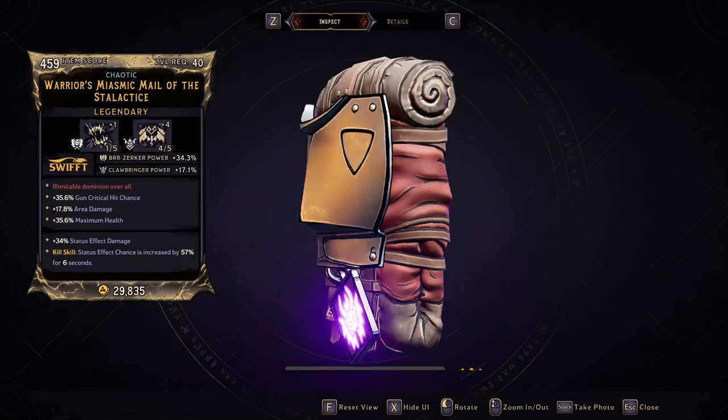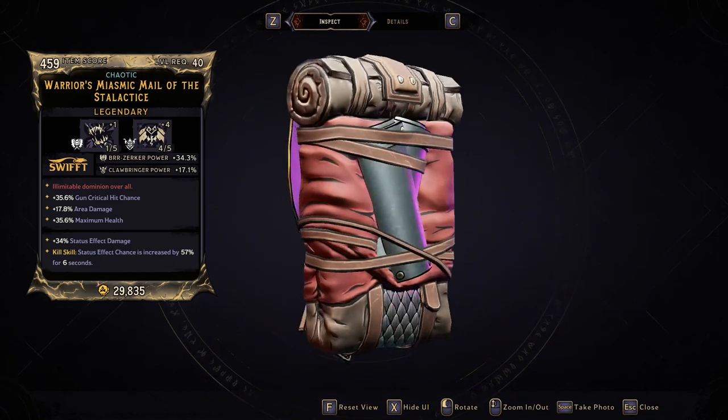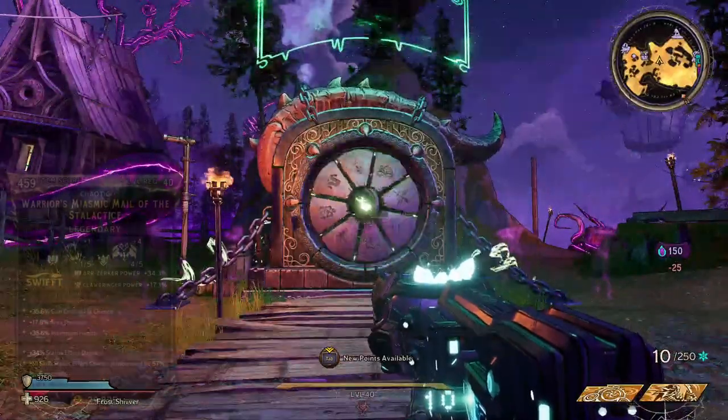In this video we're going to be going over the new legendary armor in Wonderlands called the Miasmic Chainmail — or mail for short. This armor appeared with the launch of the new DLC, Gluttony's Gamble. The amazing things this armor has on offer are the plus 34% chance to status effect damage, as well as the kill skill where status effect chance is increased by 57% for six seconds. This thing is just amazing for any build focusing on elemental status effects.